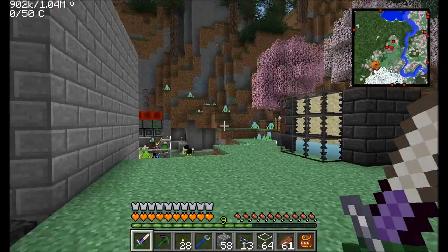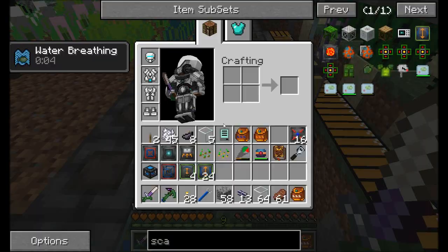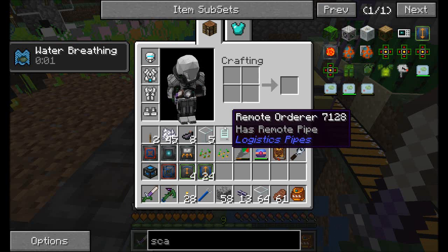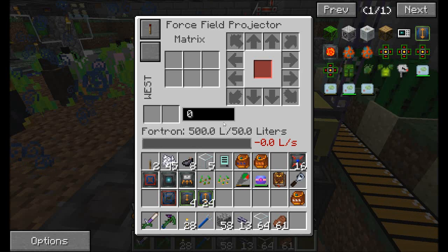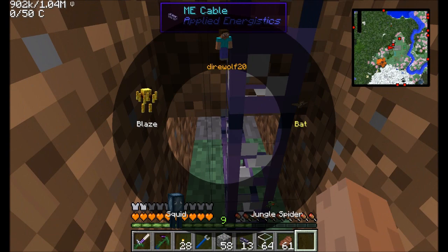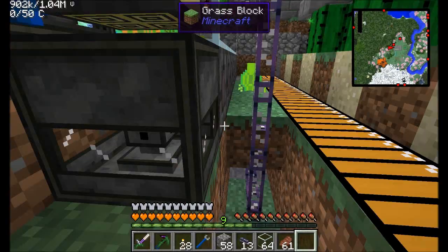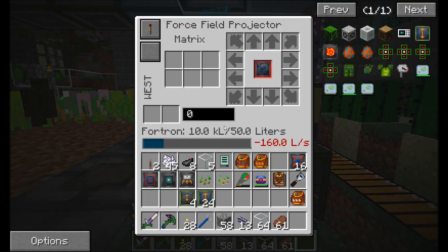Let's see what we've got down here. I'll put this right next to the turtle so the turtle can do both things at once. I'll place the force field projector here. We should start seeing it filling up with power because we've got our power thing down there sending energy over. So that thing's getting its power. We want to place cube mode in here.